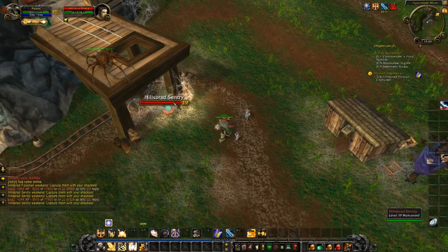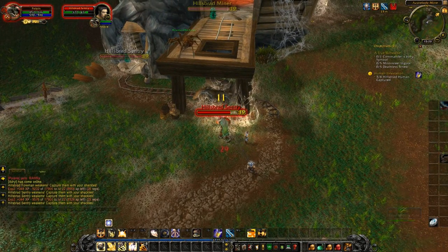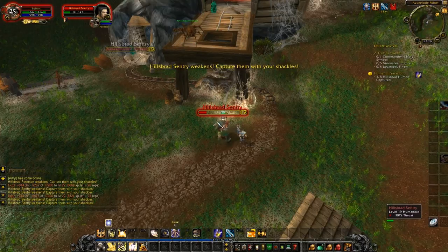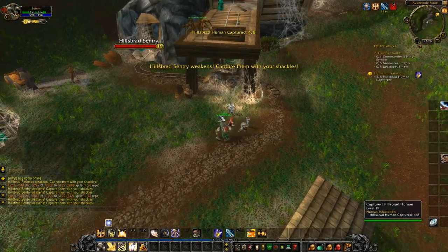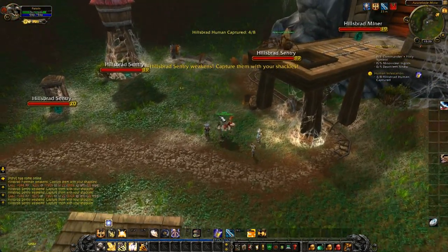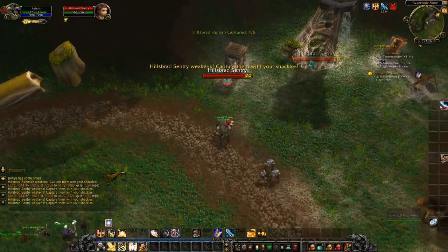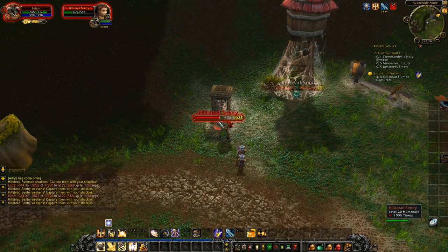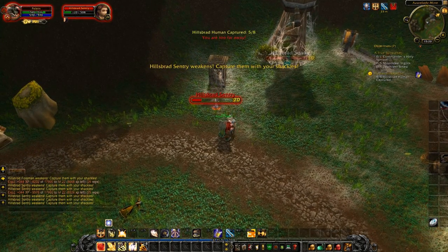Let's just auto-attack these little hooligans. Hopefully this will work - I'll just turn off auto-attack when the prompt comes up. Now I should have stopped auto-attacking. Yes! We captured one! We've captured four now, and we captured another one! So it looks like I just have to auto-attack these. My idea was - because these can attack you, you can't really get mobbed by them.